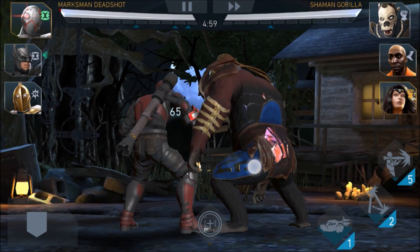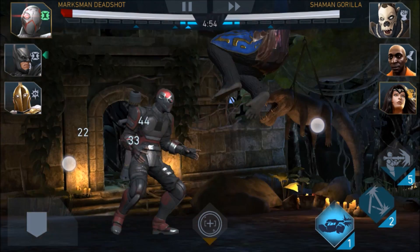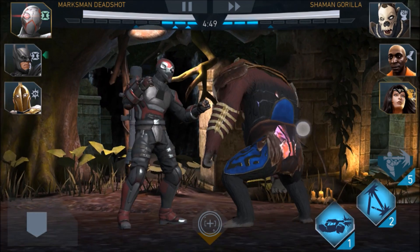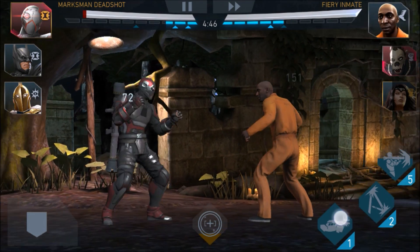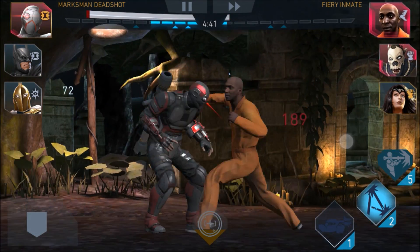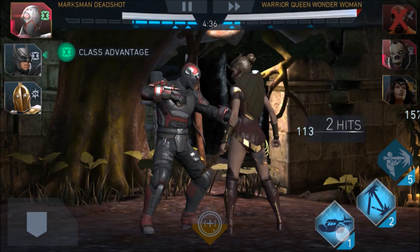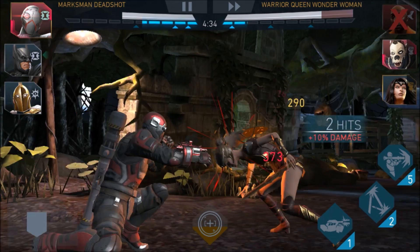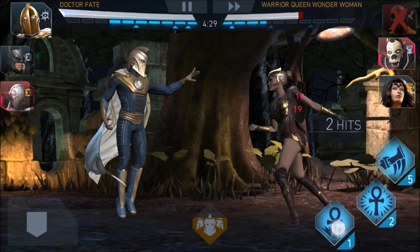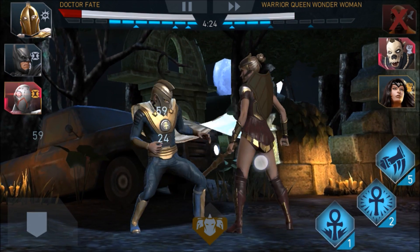You can see on the hard level, even with Deadshot at three-star gold and four-star gold around level 30 or just shy of 30, we're managing this. Once we get through this fight, we'll scrub through and show you that on Nightmare, the threat level and stats on the other team are just ridiculous — they're like twice as strong as our team.